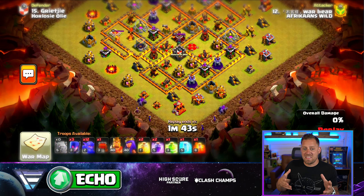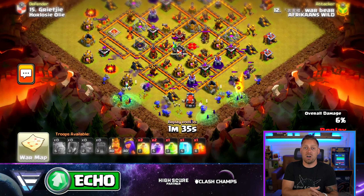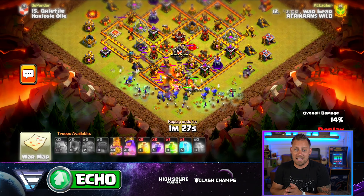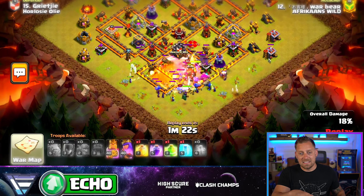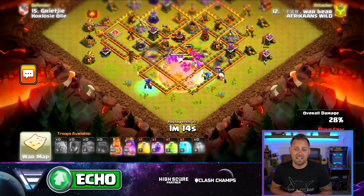Now this Queen walk has taken a long time for her to get on in there — we've already had a minute and a half go by on this attack. Notice something has been dropped up top; that Bow is pounding. The Queen is going to make her way around, still clearing some stuff out. Looks like we have a Golem that was dropped up top. The Queen is going to make her way through — there comes the Golem, Jump Spell's dropped, King is on the outside as well. All of this footage is sent over to me from these wars, and I get to choose which bases I like best and what attacks I want to feature.